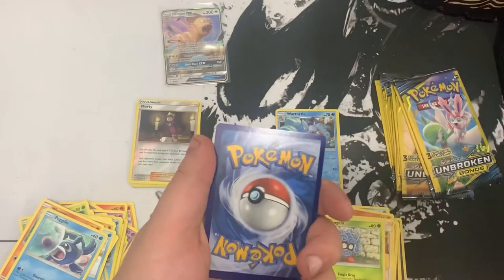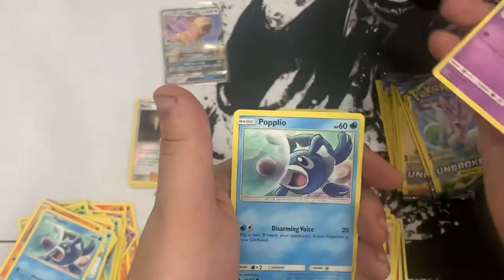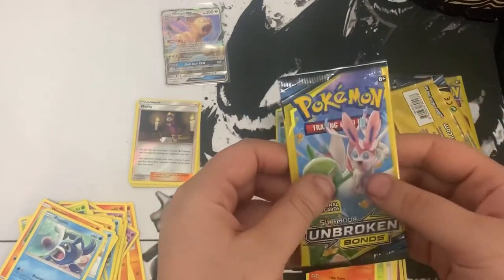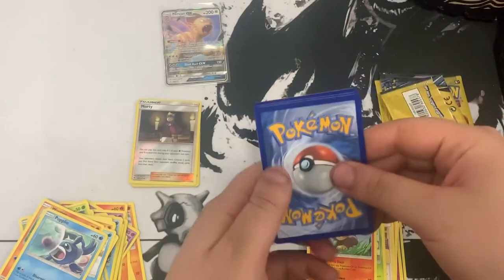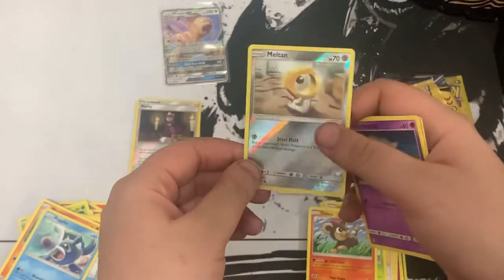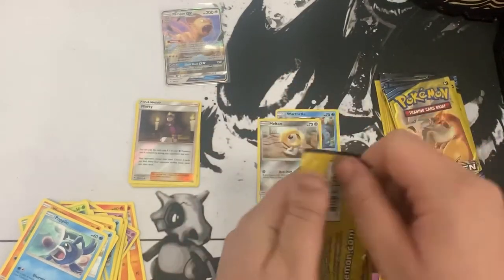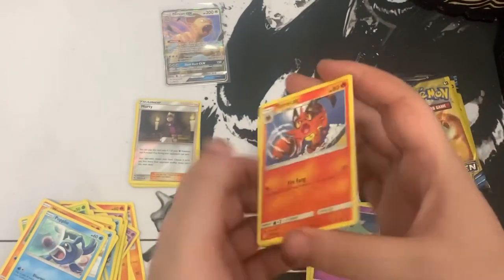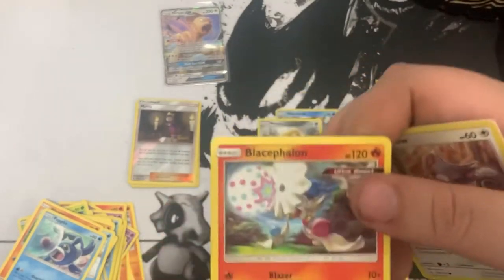Oh, this is the Lost Thunder one guys! Here we go - can we get that Lugia? We got Lampent, Stufful, and Litleo. Alright, let's keep going. One to the front: we got Misdreavus and Meltan reverse - we'll take the reverses all day. Next pack: Lucario and Melmetal art. We got Torracat, Clawitzer looking super cool, and Blacephalon non-holo.